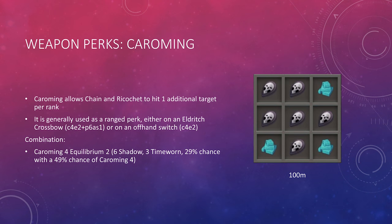The next switch perk is Caroming. Caroming allows Chain and Ricochet to hit one additional target per rank, and this also works with Greater Chain and Greater Ricochet. Not only does this increase the number of hits on Greater Ricochet, but it also increases the chance of getting an enchanted bolt proc — making Caroming 4 Equilibrium 2 along with Greater Ricochet the strongest basic ability in the entire game. If you're camping an Eldritch Crossbow, put Caroming 4 Equilibrium 2 along with Precise 6 Aftershock 1 on it. For dual wield, use an offhand switch for Caroming 4 Equilibrium 2. The combination is 6 Shadow components and 3 Timeworn components with about a 29% chance.